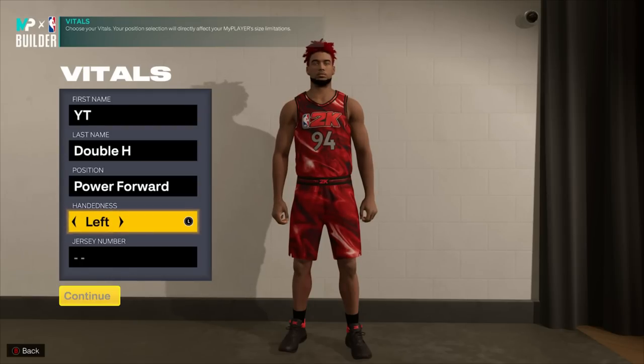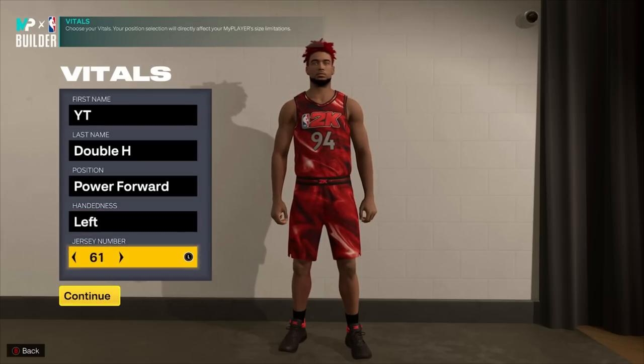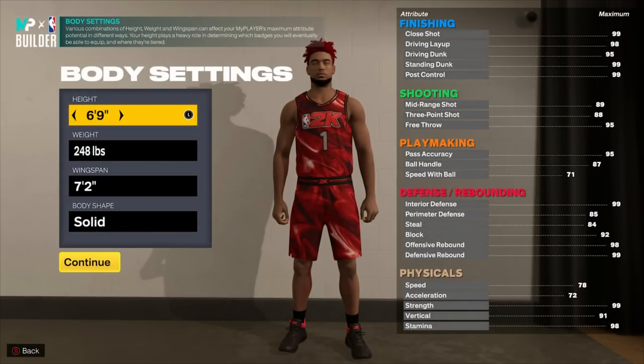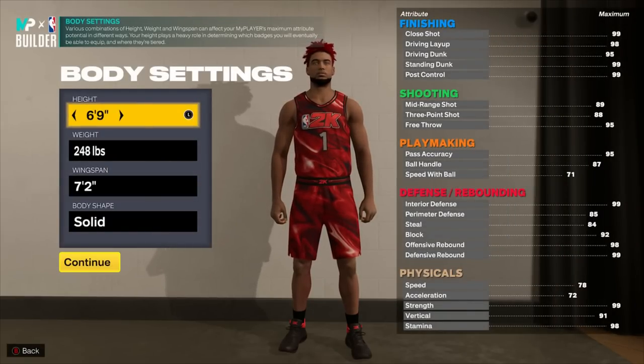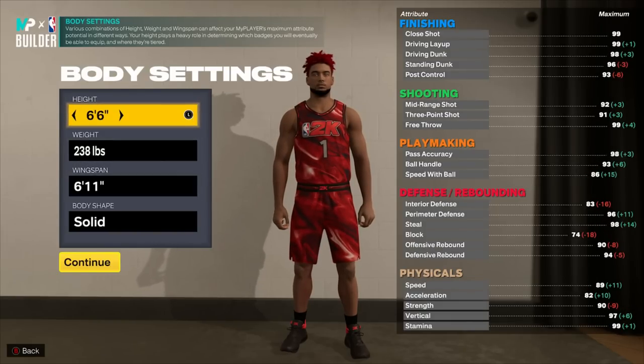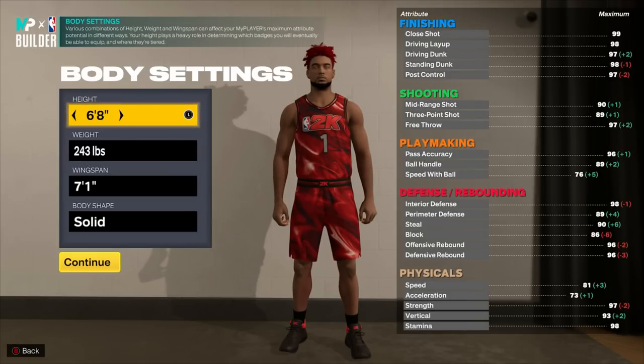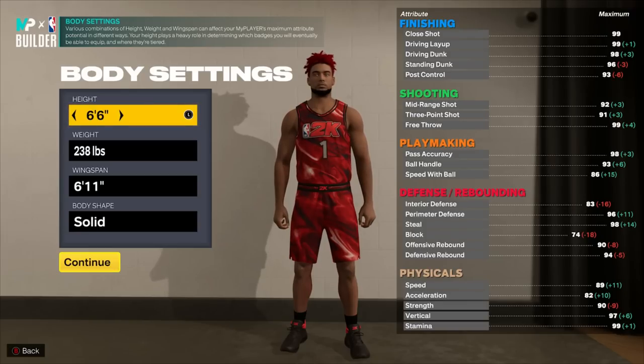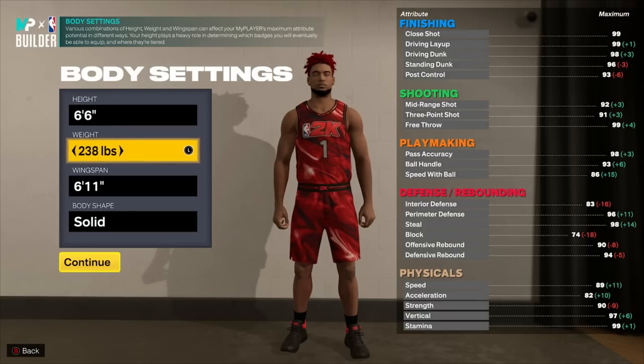I always go left-handed, and we're going with number one for my boy D-Rose. We always go number one. Now, we have to choose our height, weight, wingspan, and body shape. Height — in past years I had to go shorter, like 6'4" or 6'3", but I liked in 2K20 going taller. I looked at 6'8", 6'7", 6'6" — 6'6" is the best height for an ISO build.